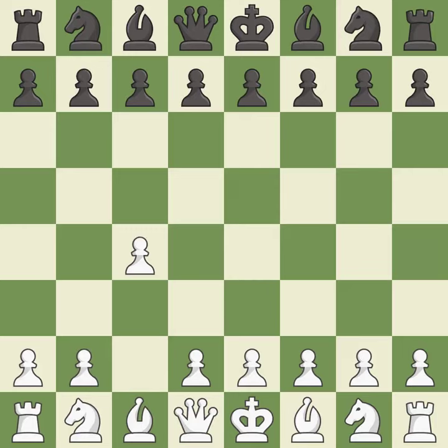In the English opening, white plays c4 to take control of the d5 square without sacrificing a central piece. This is a more patient opening. The pawn push on d5 is ready with e6, and the bishop on the dark squares can advance. In order to dominate the center from the long diagonal, g3 is getting ready to fianchetto the light-squared bishop to g2.